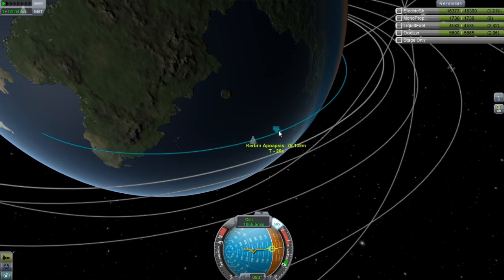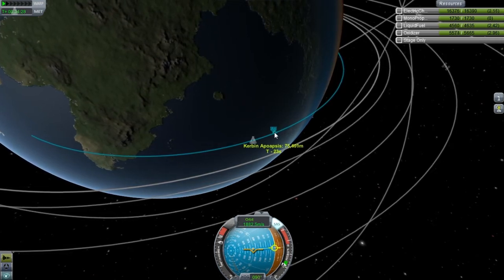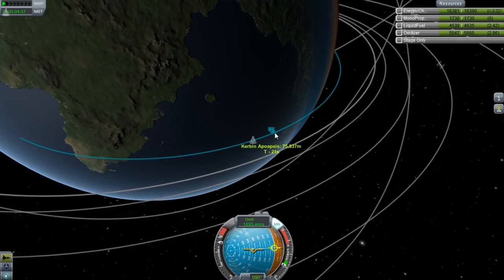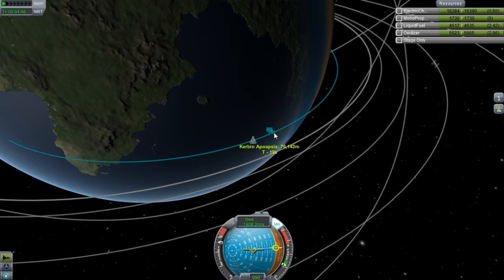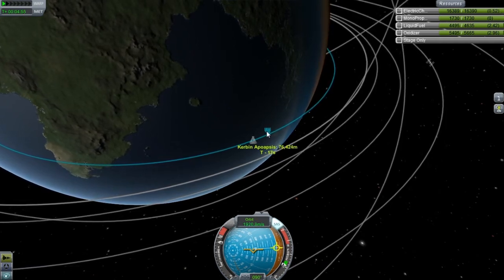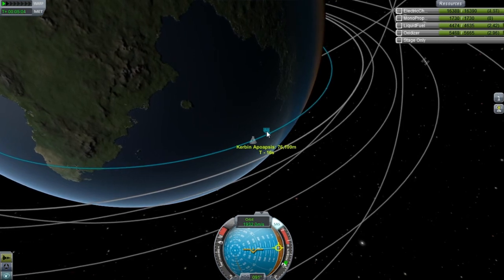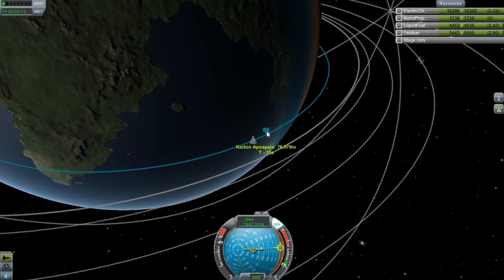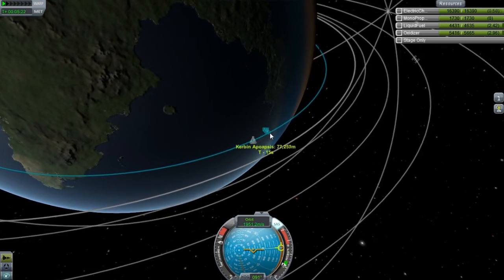I can give you a brief mission outline. I want to send a crew to Jool, visit at least three moons, and go back home. There will also be a — I refuse to call it a space plane, because the only time it'll be in space is in transit. The minute it actually touches down, it won't be a space plane anymore. We will be going to Laythe, hopefully Laythe. I don't want to get your hopes up just yet because I am still unsure about the entire mission.